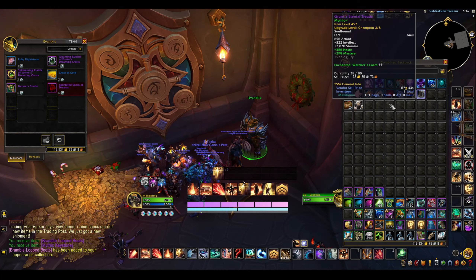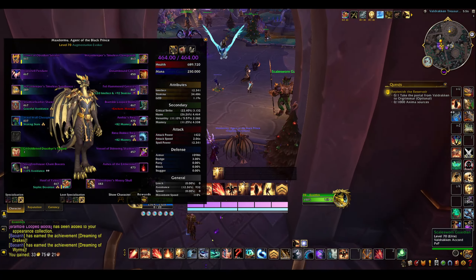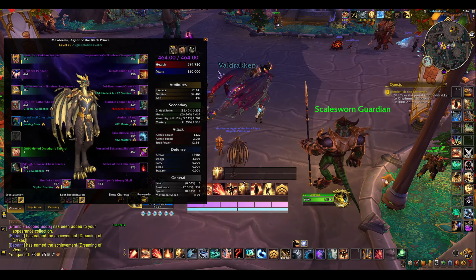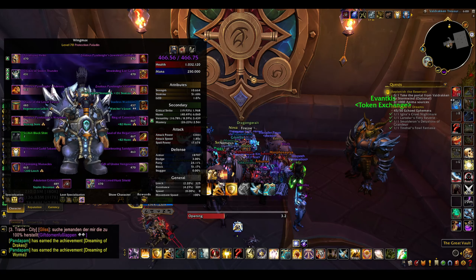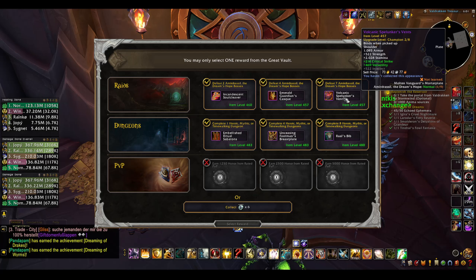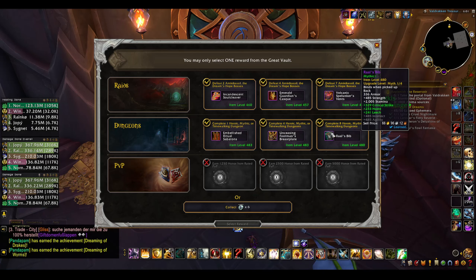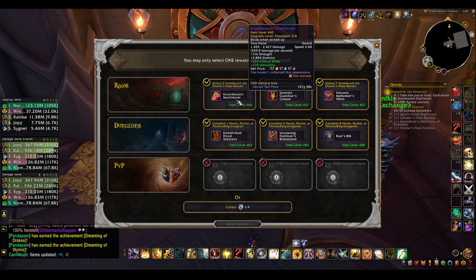My evoker is 463 and I did four keys, but I don't even know if I'm gonna do one more key on this guy. I actually thought a lot about what I want to do this patch — I don't really enjoy this class the way it plays. My thought was maybe I'd try to do higher keys on this because it's easier to get invited, but if I'm gonna do higher keys I'm gonna do it on tank or my warlock. I think I'm kind of done with evoker, and also — fuck augmentation.